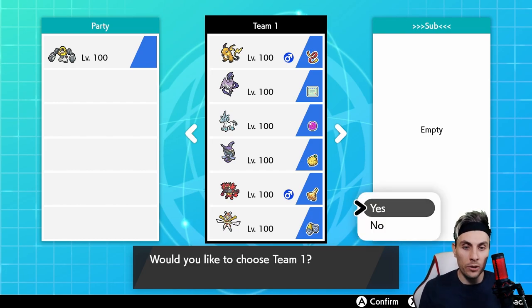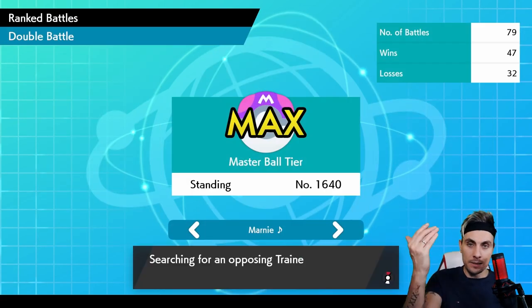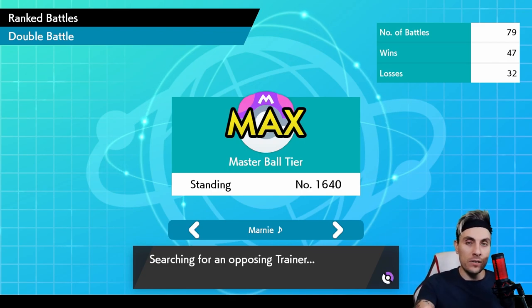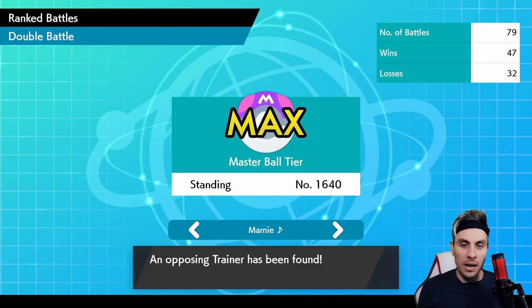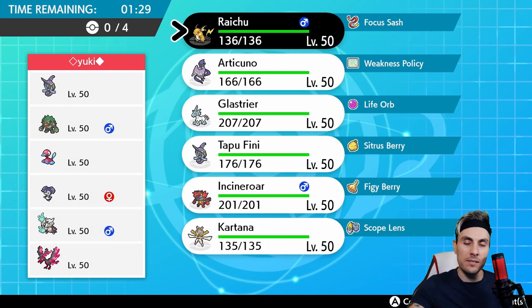So without further ado let's jump on to the ladder and test this out, get some games, and we'll be able to talk through some of the modes in the team and how it functions. First things first, ignore the headband - it's late, it's like half 12 and I've got the worst hair, so ignore the hairband.